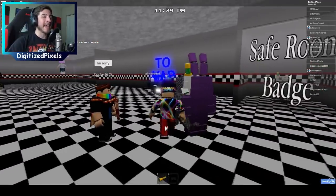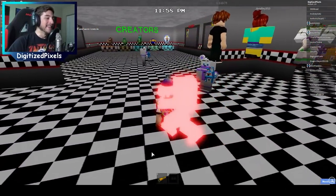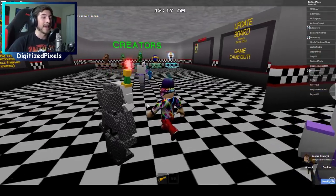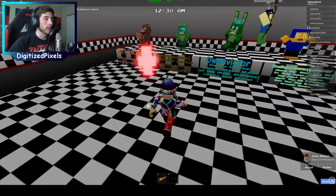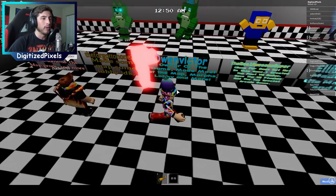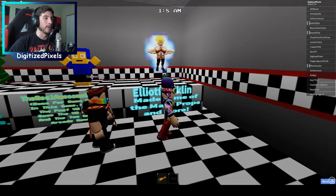Alright everybody, we are in the game and ready to go. There's a lot of people in here. This game is brand new by the way — it was just made on the 12th of June, so go ahead and check it out and give them your suggestions and support. Right over here are the creators: Illfade Grimm, The Forgotten, The Forgotten One too, Owen Victor, the real awesome super, and Elliot Franklin.